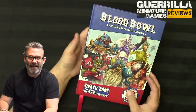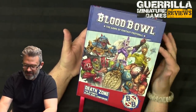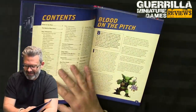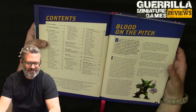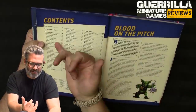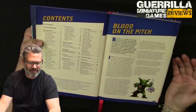Death Zone is the core mechanics update of optional expanded rules for your games of Blood Bowl, and there's a lot in here. It keeps the same fun, cartoony art style. It adds tons of new inducements like famous coaching staff, so in addition to star players there are now famous sideline personalities and stuff you can have.